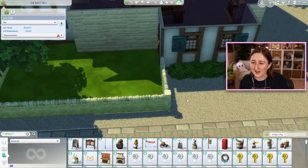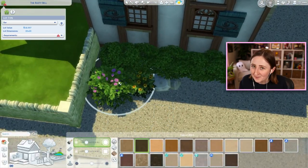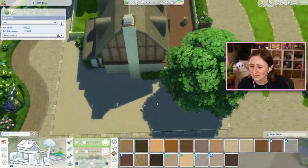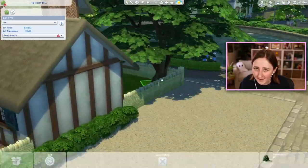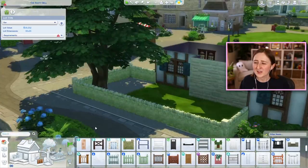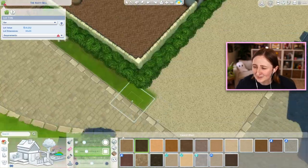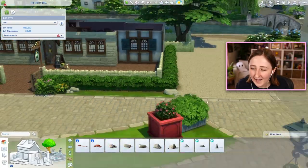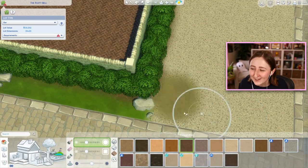It's even happened when I've come back into the game after closing it. Say I built half of this today, and tomorrow I wanted to come back and finish the second half — if I reload, sometimes the terrain paint will disappear. This is not always that big of a deal, like on smaller houses it's fine, I can just put it back. But I've done builds where it's a really fancy farmhouse, so I've done really detailed terrain paint — alternating shades of grass to look like rows in the farm, or layered terrain paint to make a cool dirt path — and then it just goes away. It is so annoying.